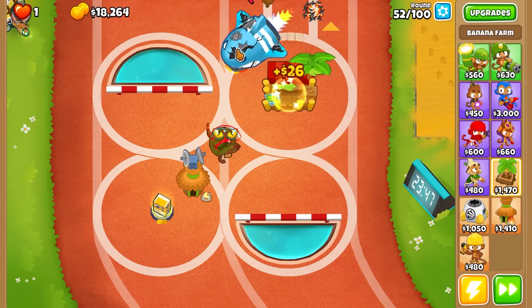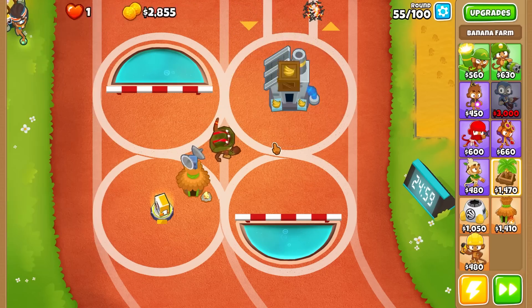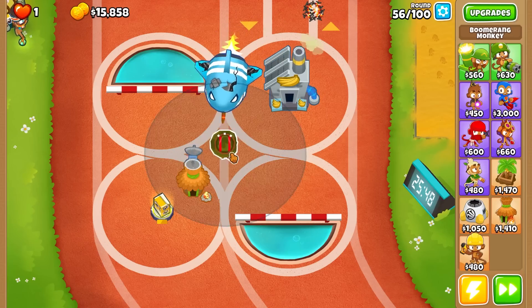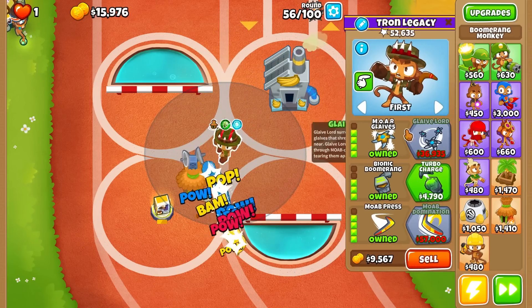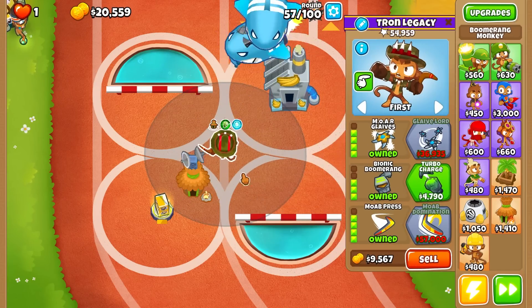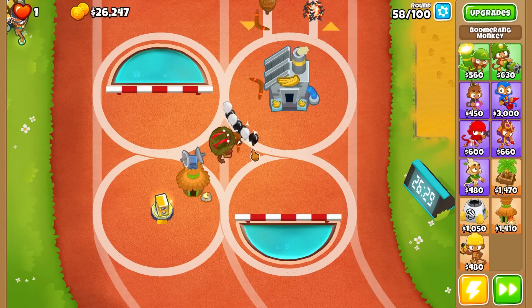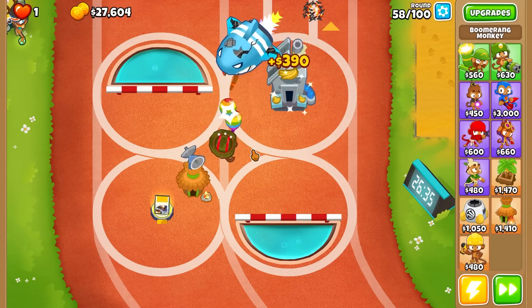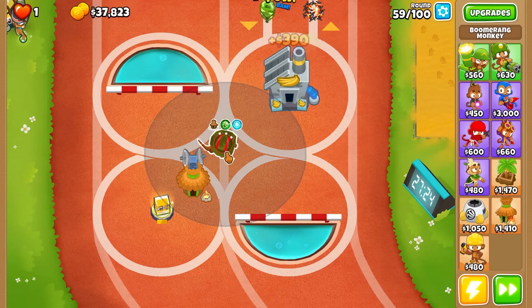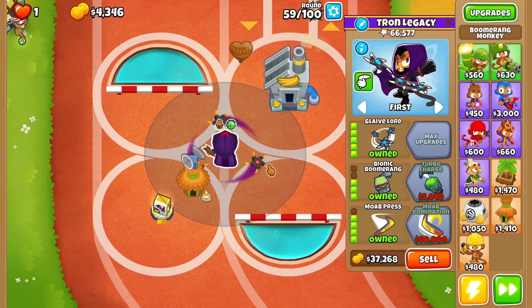Let's see this damage — great MOAB damage, we just need more Ceram damage. What should I sell this totem for? I'm waiting to get the top path because once we get that top path that's a lot of income, and we'll need a fifth tier for around round 63. I'm confident we can handle 60 for sure. There we go — Banana Research. Now the big question: what path should we go down first? Turbo Charge, MOAB Dom, or Glaive Lord?